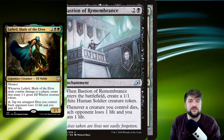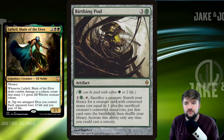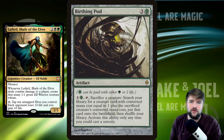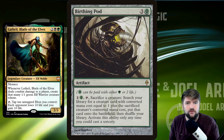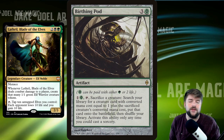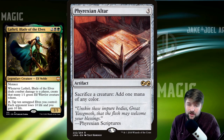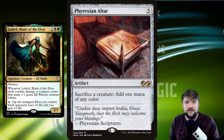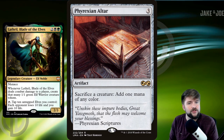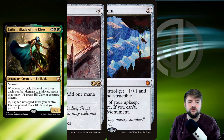With an Aristocrats build you need ways for things to die. Birthing Pod: pay 2 mana or 1 and 2 life to sacrifice a creature and search your library for a creature with converted mana cost one more than what you sacrificed. You can sacrifice a creature token to go find a 1-mana creature like Allosaurus Shepherd. Phyrexian Altar is a great way for a large number of creatures to die all at once — if you've got Poison-Tip Archer or Zulaport Cutthroat on the battlefield, you can sacrifice your whole line to deal lethal.